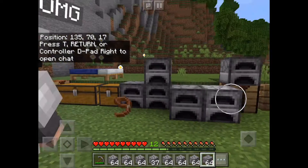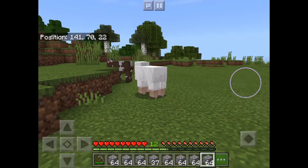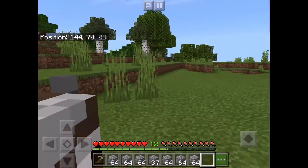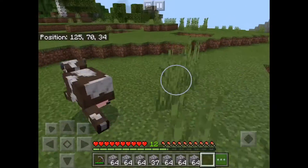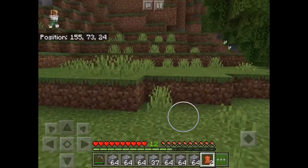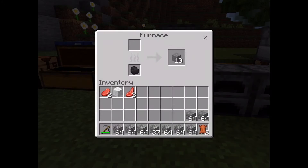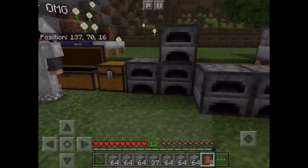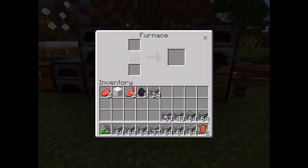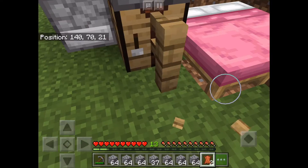Hey guys, welcome back to my channel. Today we are doing part two. He didn't want me to collect that — okay, I'm gonna hand him back. It's gonna kill these animals. So I am going to reorganize this and give Griffin back some of his furnaces. He has a lot of furnaces and I was just borrowing some of them so I can smelt some of my stuff. I'm gonna reorganize and give him back some of his stuff, and I think I'm gonna make another chest because I have no room in my other one.